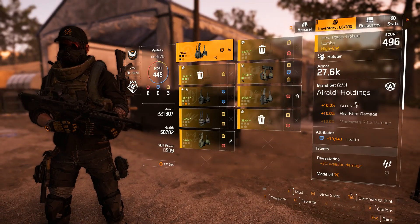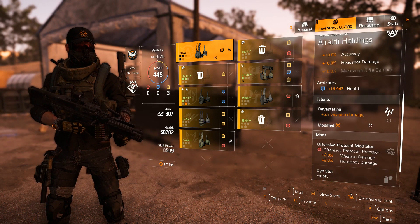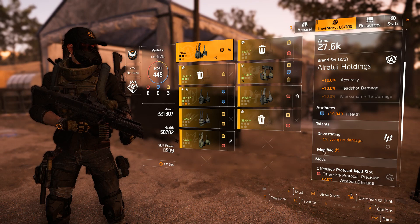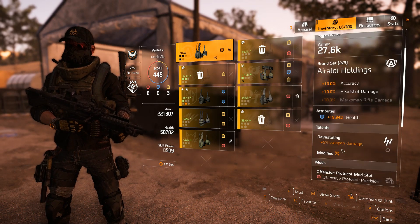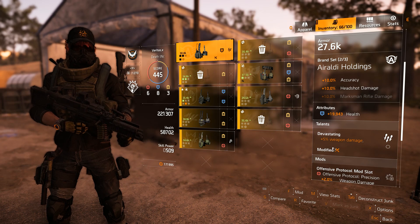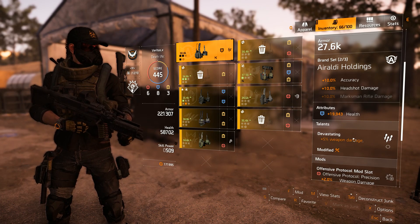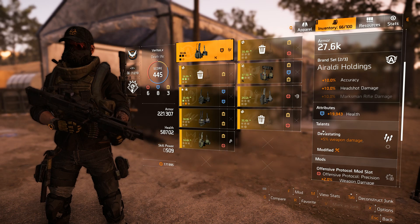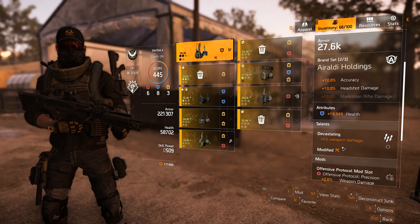For the holster, Aroldi Holdings is amazing because you get headshot damage and accuracy, and you can roll weapon damage or damage to elites. I could reroll this trait for damage to elites. I prefer weapon damage, but if you're doing only PvE content, damage to elites will actually yield more - so I would put damage to elites there. The only reason I haven't rerolled mine is because I also use this holster for PvP. But for pure PvE, damage to elites is best in slot here.